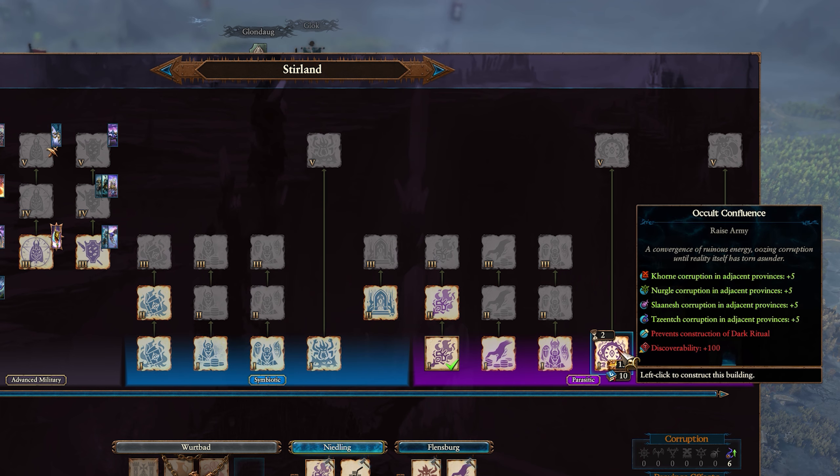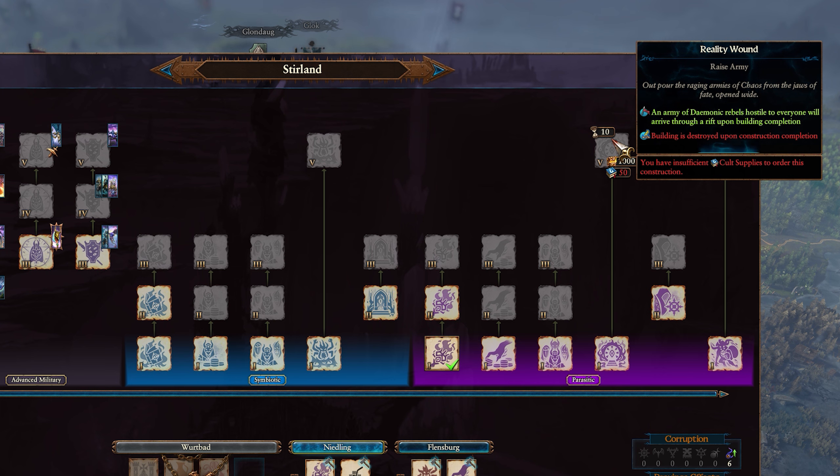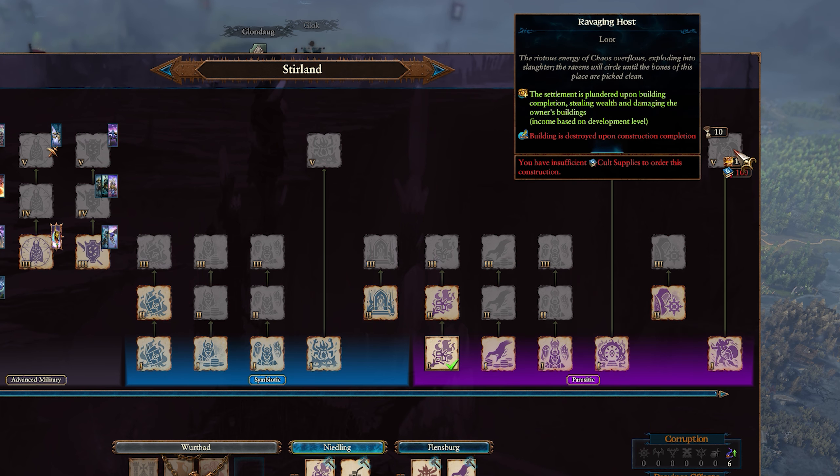There are also options here for summoning armies which have 100 discoverability, so hiding these for the full duration will be a must to ensure they can pull off their scheme without a hitch. And if you really want to make sure a Settlement is in trouble, you could build the Halls of Despoiling followed by the Ravaging Host to essentially sack the Settlement without a battle, for a nice hit of income based on the stats of the target Settlement.